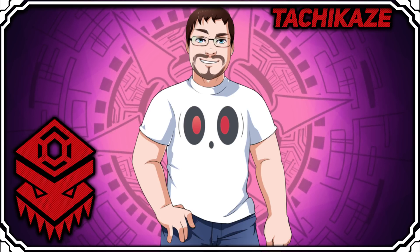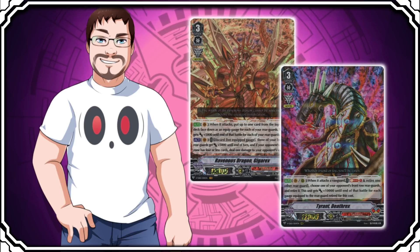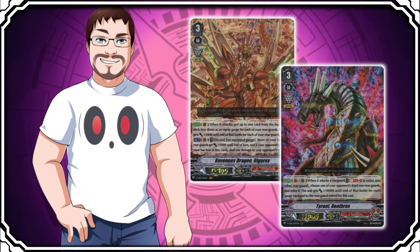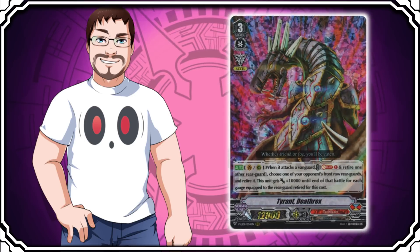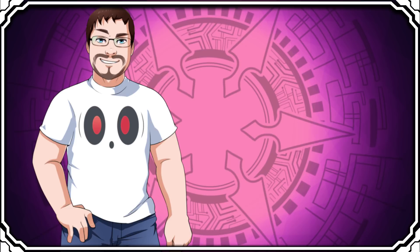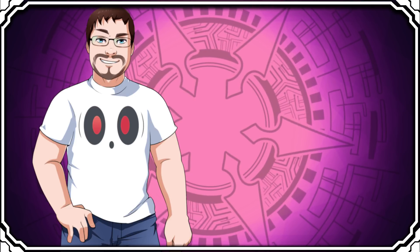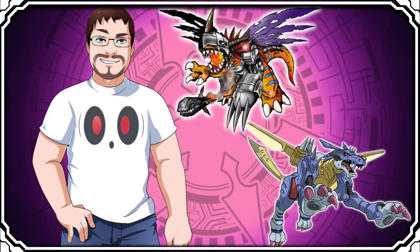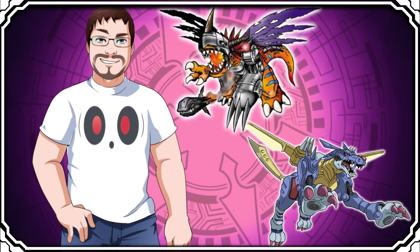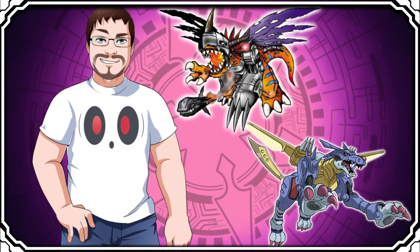Its major weakness is that it doesn't have too many quality grade 3s. While both of the ones that they typically play are pretty powerful, it's really a rough spot when you misride and hit Death Rex. The clan in general is a bunch of dinosaurs that kind of look like someone watched the Digimon episodes which focused around Metal Greymon and Metal Garurumon, and were like, let's make a whole set of cards around these two and just make them all dinosaurs.